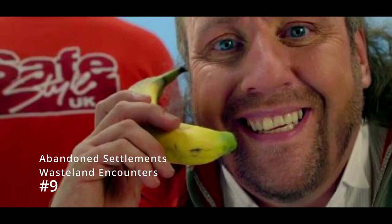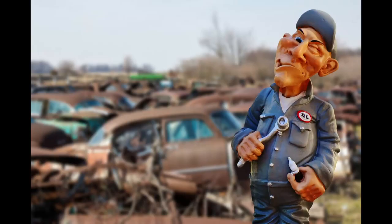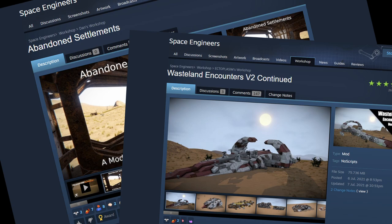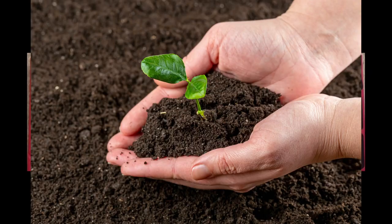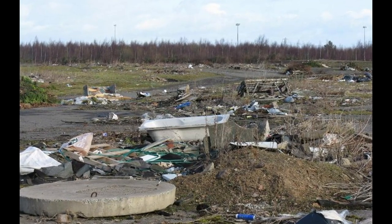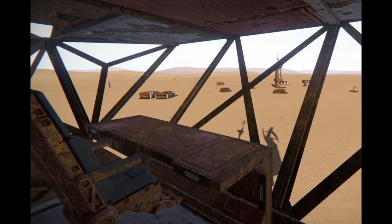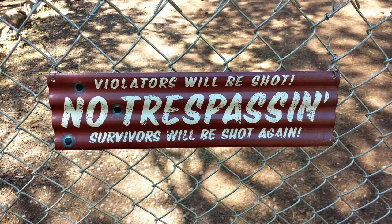On to number nine — another two-for-one special. For the scrappers and salvagers among you, I bring you Abandoned Settlements and Wasteland Encounters. These two mods are perfectly matched for your survival worlds and will add life to an otherwise barren wasteland. Abandoned Settlements adds a bunch of dilapidated ruins to your world that you can randomly come across on your adventures. These rusty outposts are generated randomly so you'll encounter a whole host of different variations. Be warned — some of these settlements will be armed and you'll need to take out those defenses before you can safely collect your salvage.